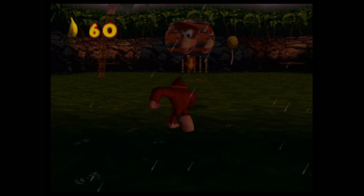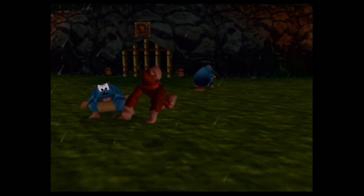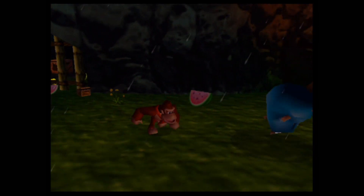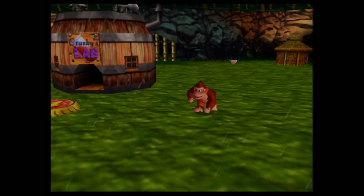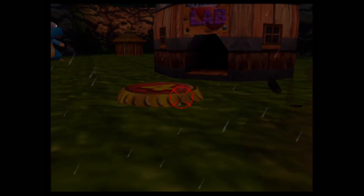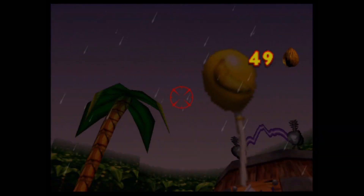We're now onto the next area. First, before entering Cranky's Lab, let me activate that particular pad — and let's go ahead and pop the banana balloon for Donkey Kong right here.